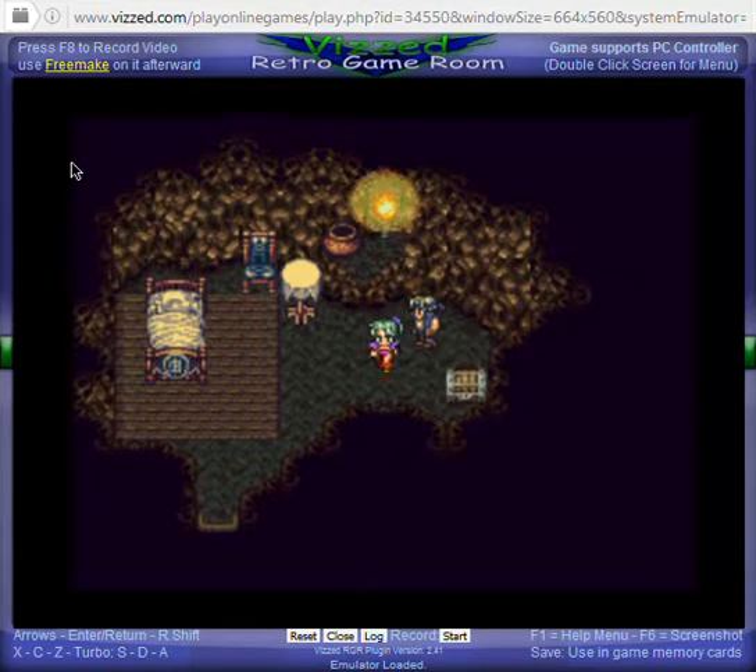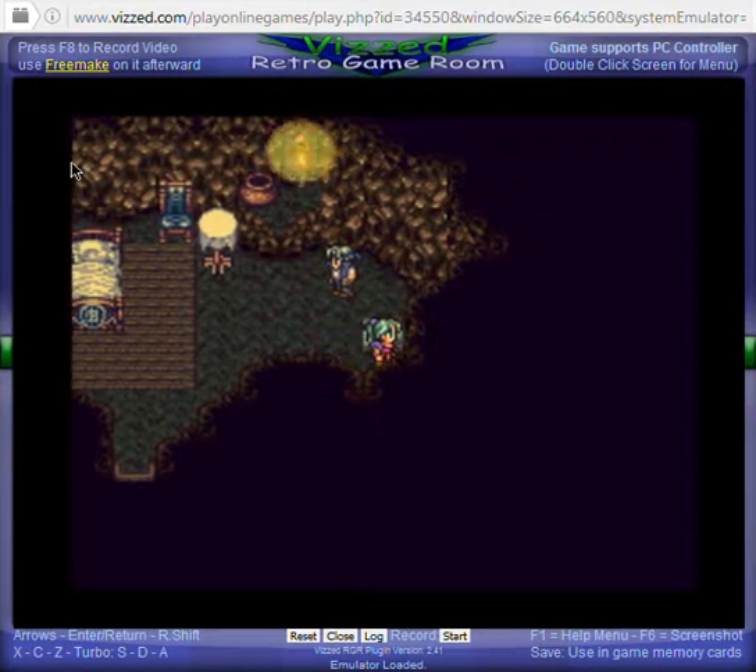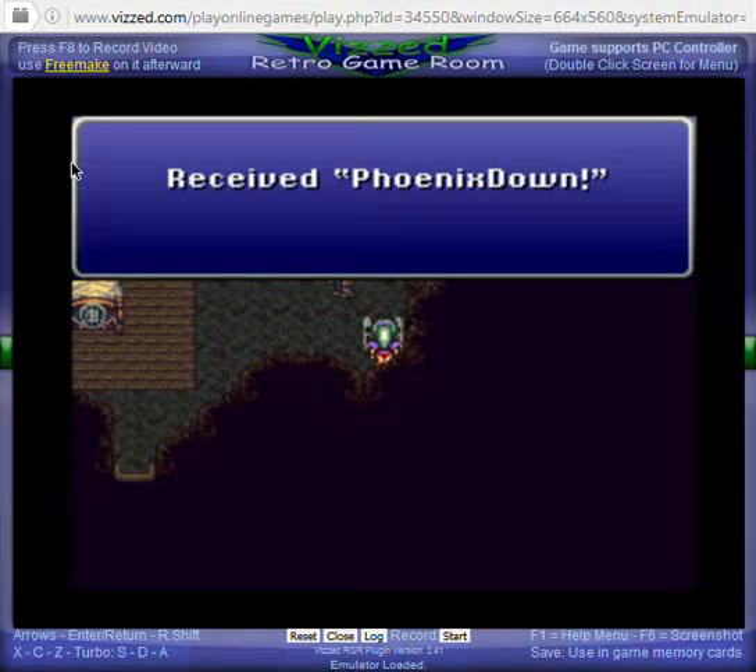Locke has the right words to say. He's not just a treasure hunter or a thief — he's good at encouraging people. Right here is where the Phoenix Down is, so we're going to grab that.